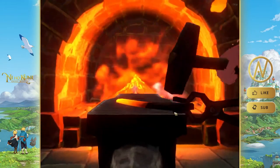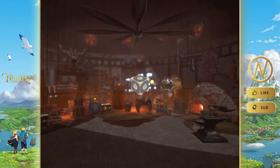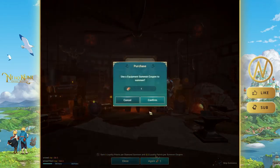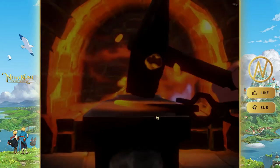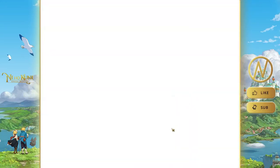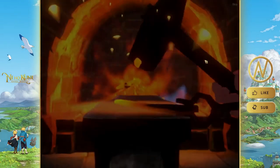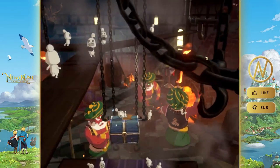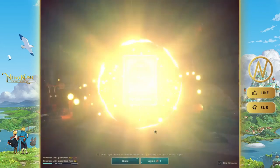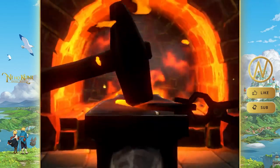One more tip: if you complete Swift Solutions tasks on a different character, the EXP goes to the character that originally accepted the task — not the one finishing it. Now let's do five equipment summons — hopefully we get a shiny or four-star.